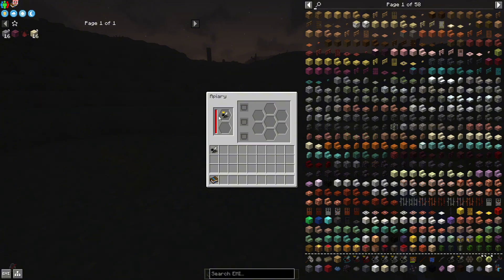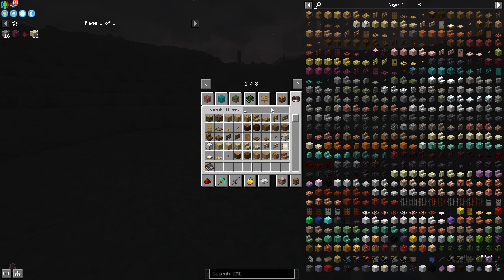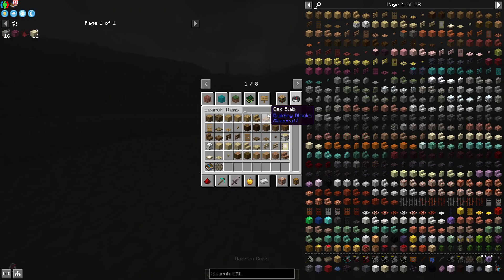I put a wasteland bee already in here and you can see we get a wasteland queen, but the bee is asleep because it's nighttime. Wasteland bees and desiccated bees need daytime to actually work, but I'm just doing it at nighttime so I don't have to wait for the full bee.